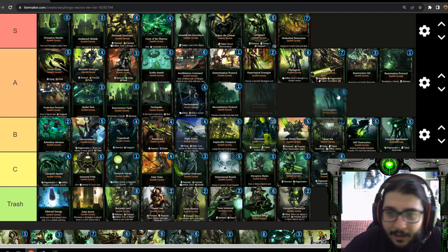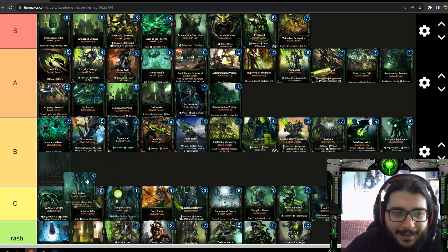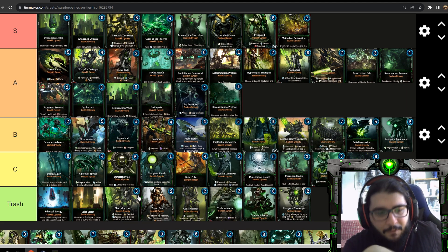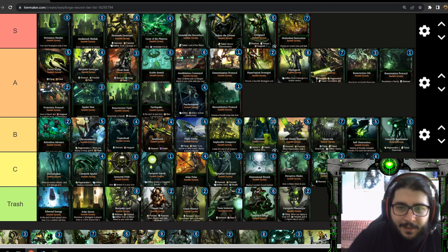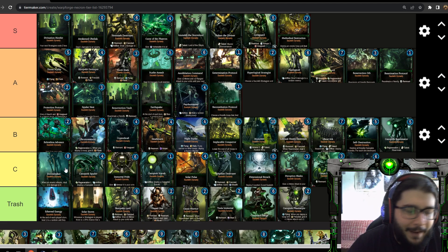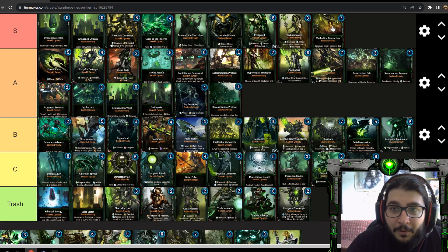Doom Stalker: whenever an enemy attacks it, deal two to three damage to it — like an Iron Havoc Squad. C tier. It's too slow and costs too much at eight energy. For eight energy you could play Necron Lord at seven energy instead. If it was lower cost like five or six energy, sure, but eight is too much and provides too little value.